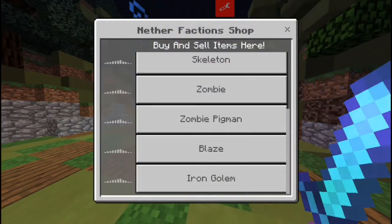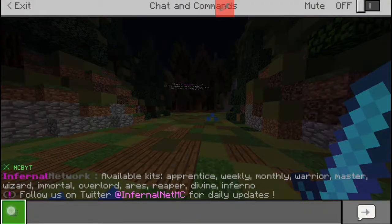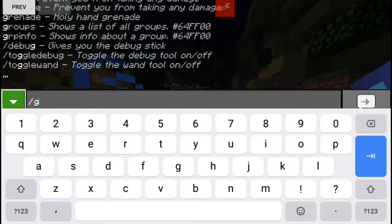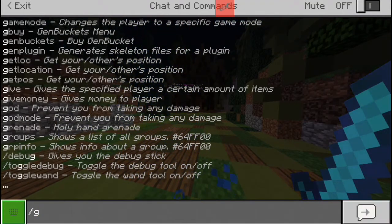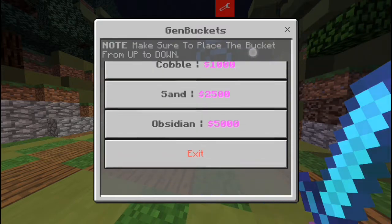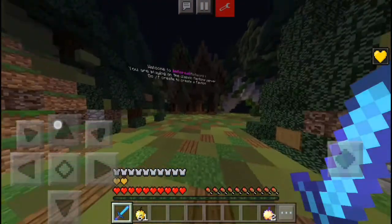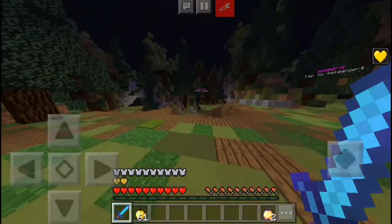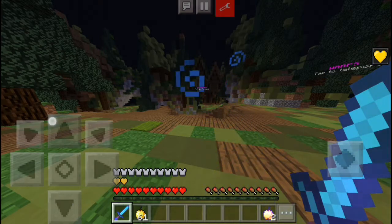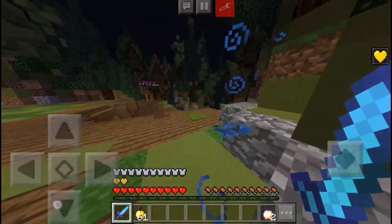Yeah, chicken to iron golem — blaze, zombie pigman, zombie, skeleton, sheep, and cow in the middle. We also have gen buckets, which is slash G-Buy. With slash G-Buy you can get cobble gen buckets, sand gen buckets, and obsidian gen buckets. You have to place it from up to down, so that basically means you place it from the top going down — you aren't going to place it on the ground or under a block.